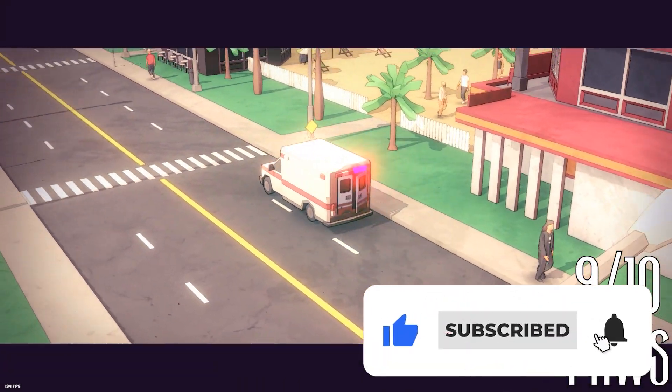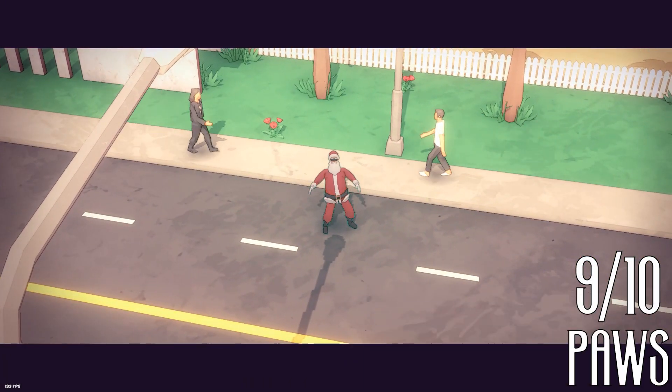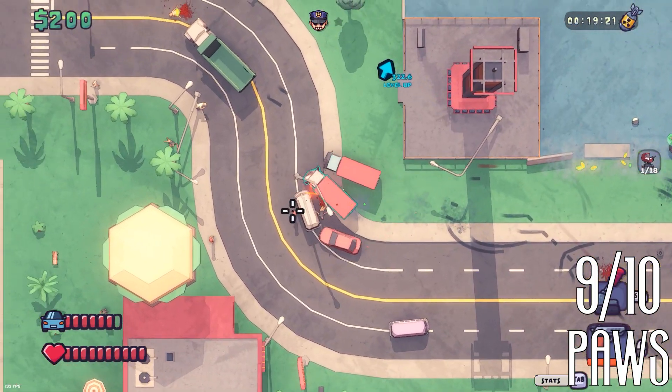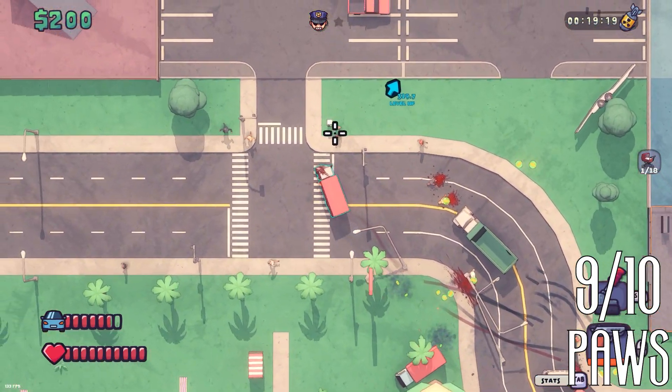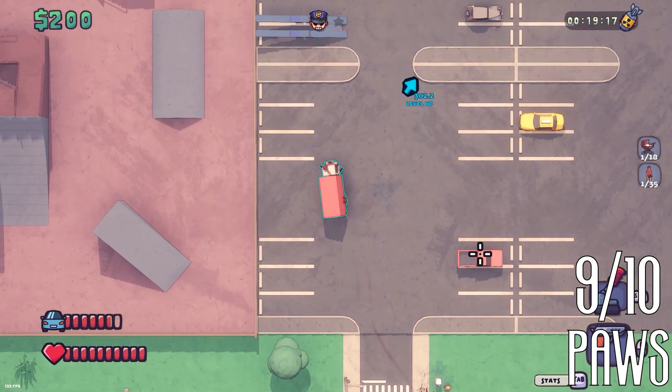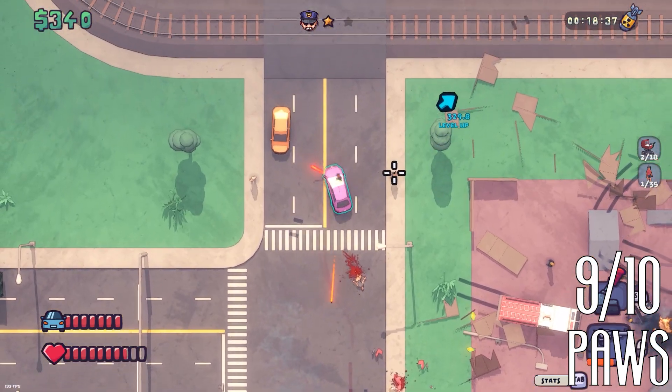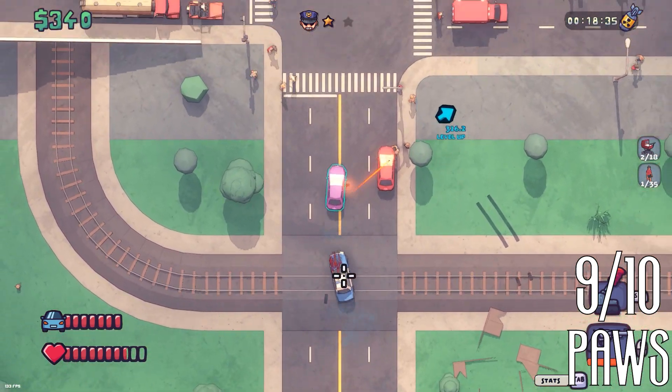Today, we're diving into Maniac, a chaotic top-down roguelite action game that's all about pure mayhem. This game throws you into a world where your goal is simple: cause as much destruction as possible. Think of it as a mix between classic Grand Theft Auto and Vampire Survivors, with a heavy dose of dark humor.